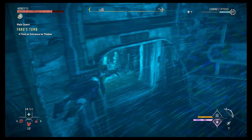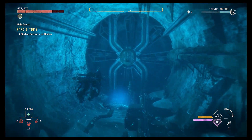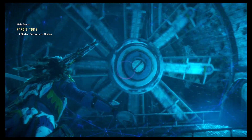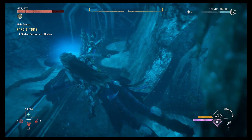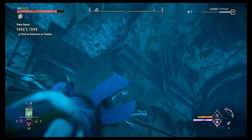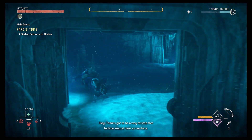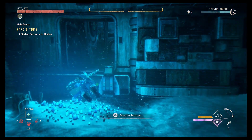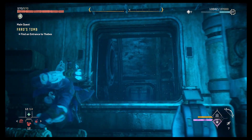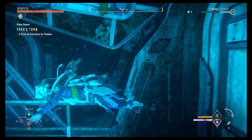Let's see if we can make it — doesn't seem to be working. Something's got to be connected. Let's try this side. There's got to be a way to stop that turbine somewhere. Disable turbine — that's exactly what we need. Nice. I guess we just go through here now? Can't go through — hmm.